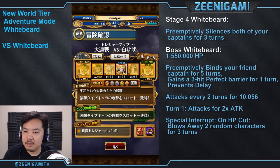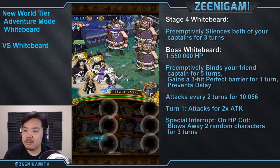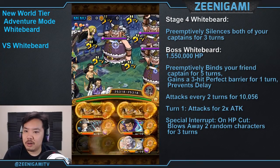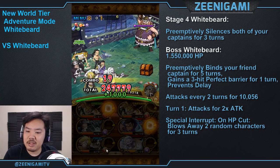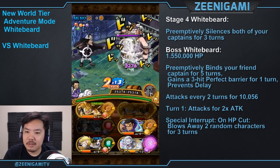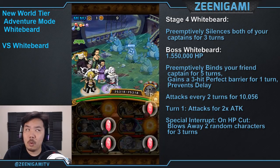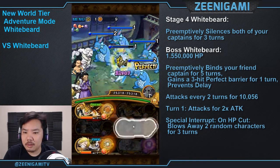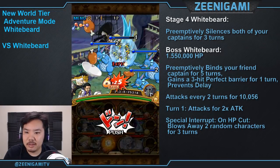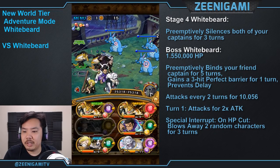Double Rob Lucci team, using the new Zunesha ship because the Zunesha ship is super good. On stage four, the mini boss Whitebeard is going to preemptively silence both of your captains for three turns. We're guaranteed fully matching orbs on turn one thanks to the Zunesha ship and Sanji. Sanji will get rid of the bind and also set our chain to 2.5. You can also use Wild Luffy, who gets rid of your silence and bind. These Lapins actually only remove your healing for four turns.